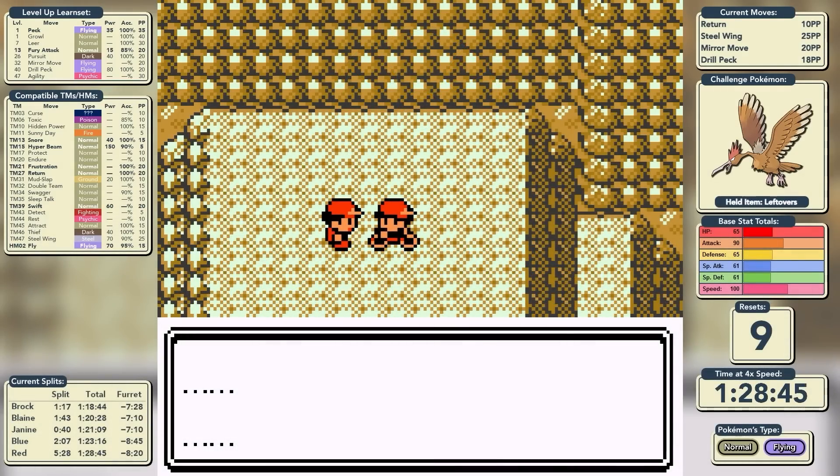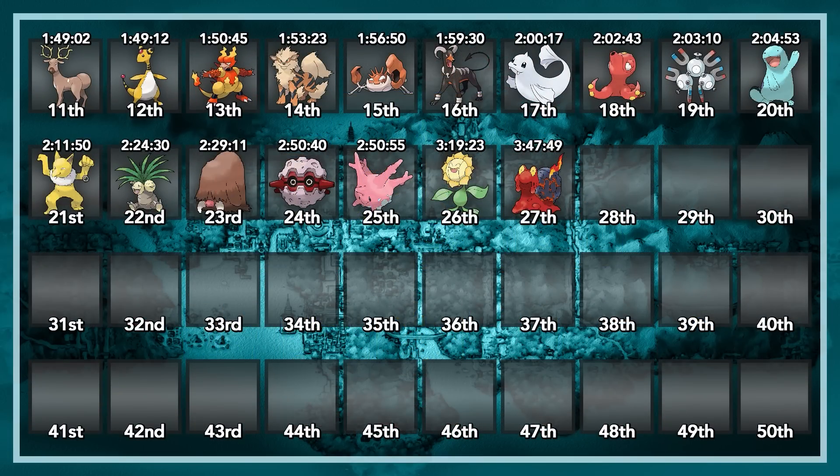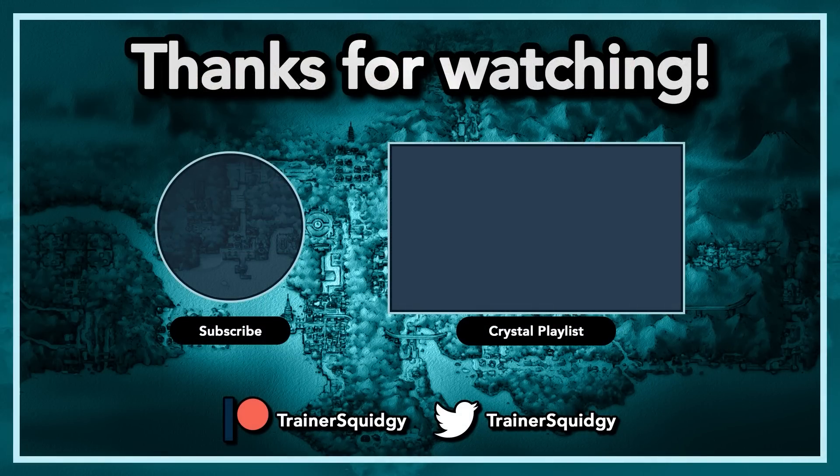That is our fastest by far, and our first under 90 minutes. Way to go, Kenya — I am so, so proud of you. Unfortunately for Furret, that means his reign was incredibly short-lived. At the top of the leaderboard we have Fearow in first place, Furret in second place, and Girafarig in third place. On the other end, Paul the Stantler has now moved down into 11th place, and we still have nothing to challenge Magcargo down in 27th at the very bottom. Thank you all so much for watching — I hope you've enjoyed this run. If you have, please leave a like, and if you've really enjoyed yourself, please do consider subscribing. Until the next time, I'll see you all very soon.